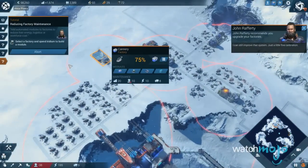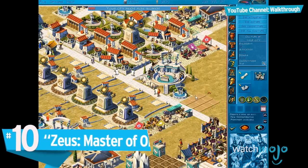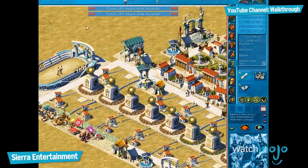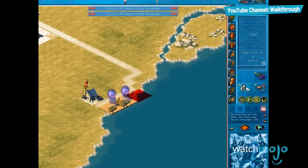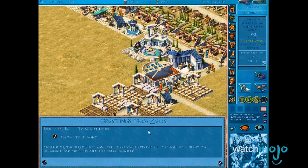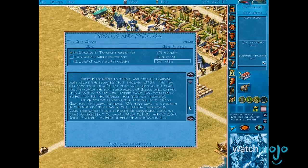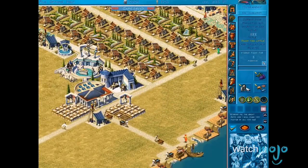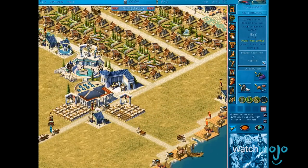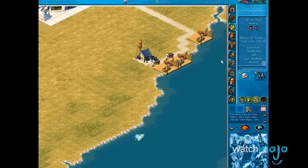Number 10: Zeus, Master of Olympus. While we would have figured running a city in ancient times would be easier than its modern counterpart, this mythologically inspired entry proved us very, very wrong. Successfully building a city throughout the seven different campaigns requires a careful balance of food production, resource management, and of course, defending your city from the ancient monsters roaming the countryside. It just wouldn't be Greece without them.